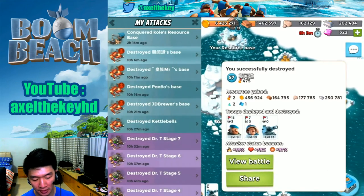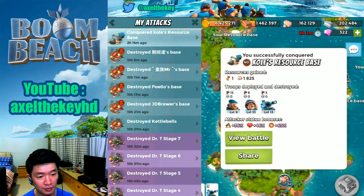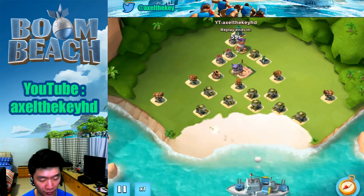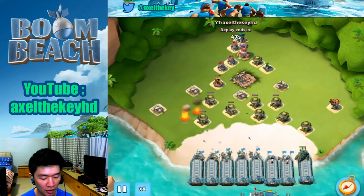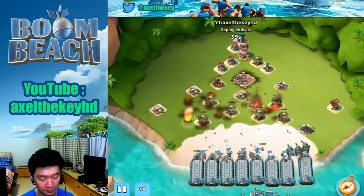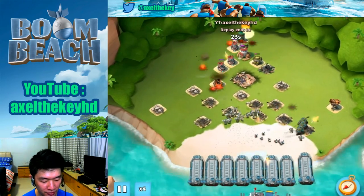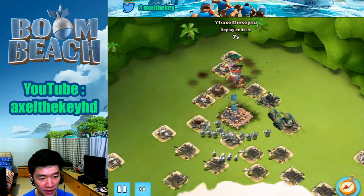Got it right. The next one is my old resource base that was taken away. Rocket launcher is gone. Spread the granks and it's time to ride and kill the rocket launcher. Unfortunately they are down.